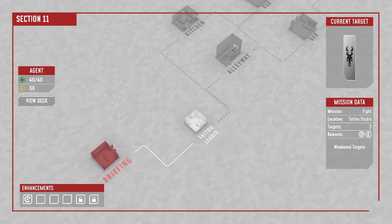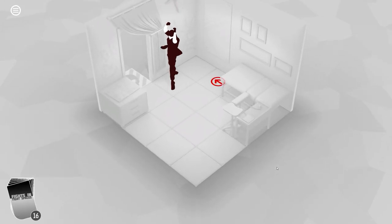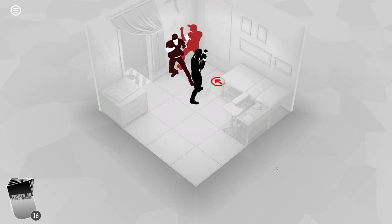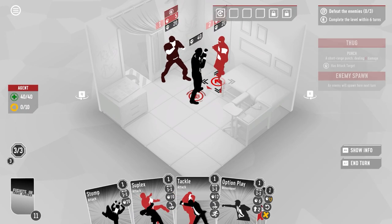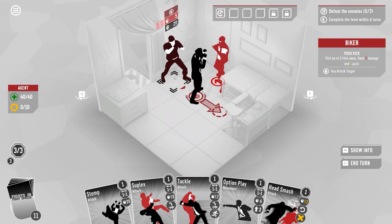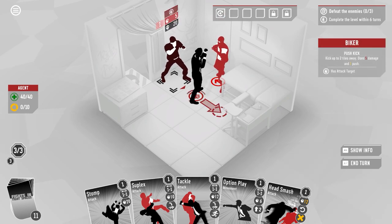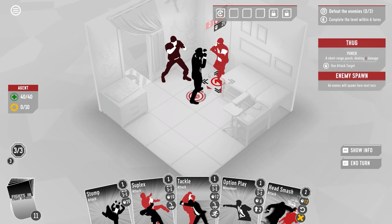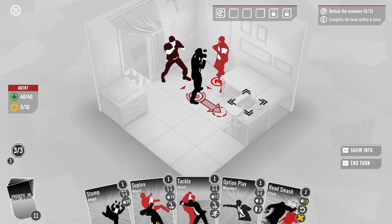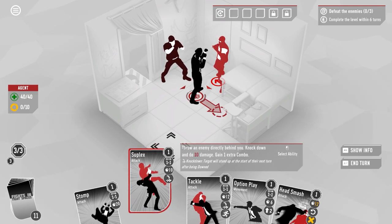Going to the Tattoo Studio mission — three targets, rewards are money and extra cards, passive is weakened targets. This deck is all about knocking down, but I've not played it at all so I have no idea what it'll be like. There are two enemies — a biker and another guy — both on 20 health and both going to attack me.